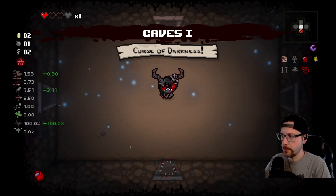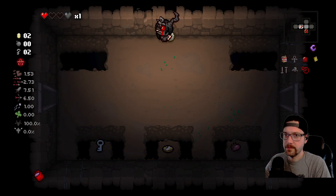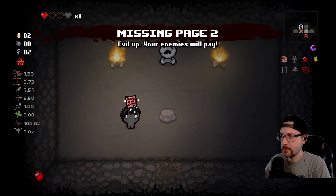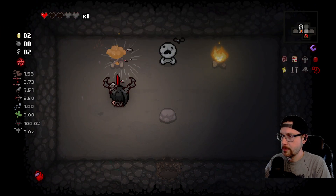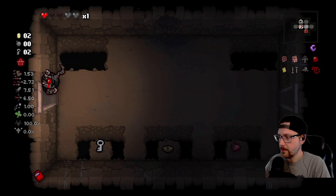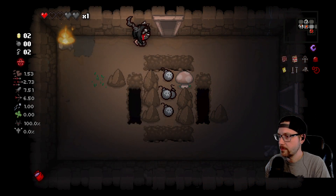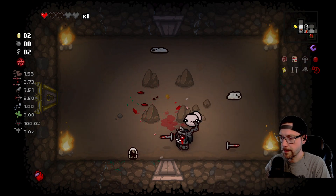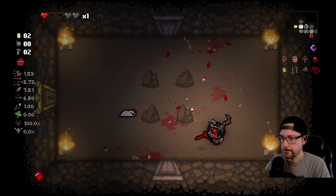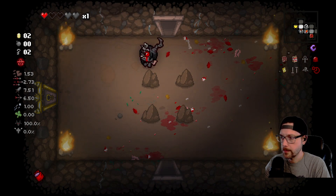Alright, we've got to protect this red heart — or this black heart. It's got to be a secret room. It's our last bomb, but — Missing Page Number 2. It's nice to just get a devil item in the secret room. We don't have enough bombs to get any of that stuff.